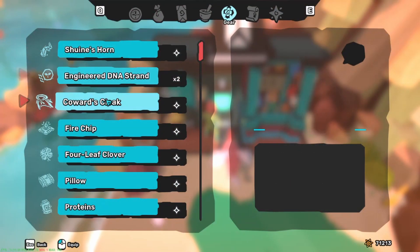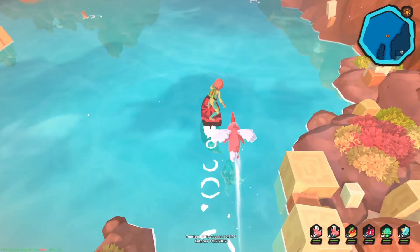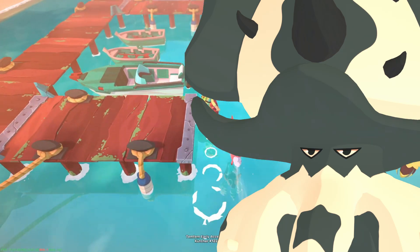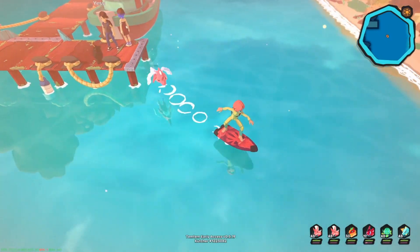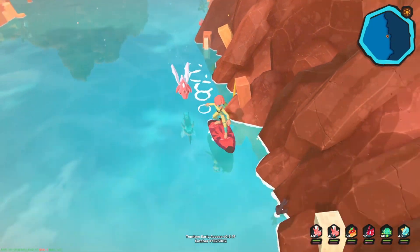Let's see — Pukey has three egg moves: Fluid, High-Pressure Water, and Revitalize. The first two egg moves can be obtained by breeding with Calabes, since Calabes can learn both necessary egg moves. Also, Calabes needs to be male, but we'll get to that later.